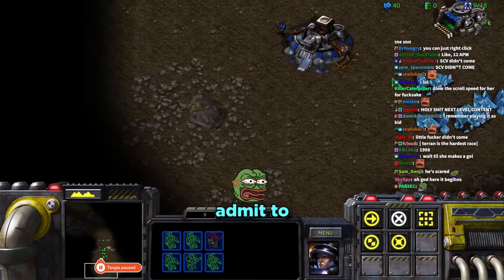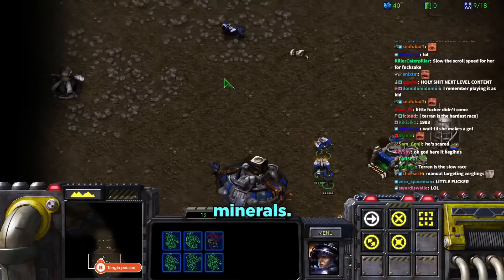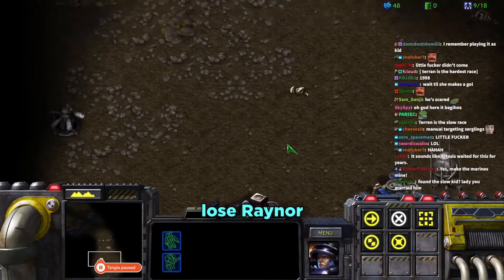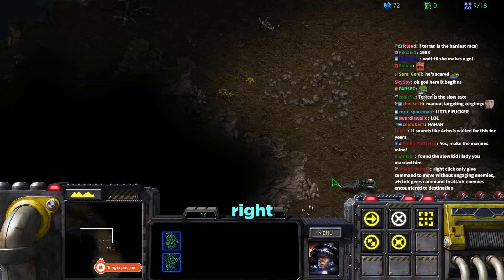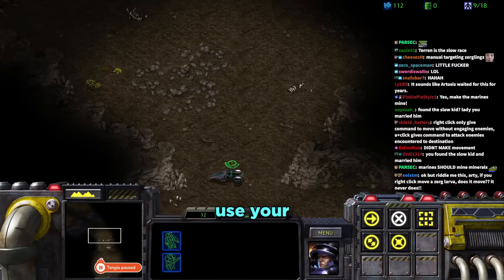Daniel explains marines cannot mine minerals, and if you right-click them on minerals they won't even attack. He warns her to keep Raynor safe — if he dies she loses the game. Tara accidentally selects SCVs and marines together and asks how to deselect. Daniel says left-click to select a new group.